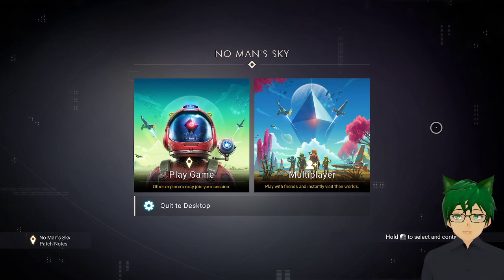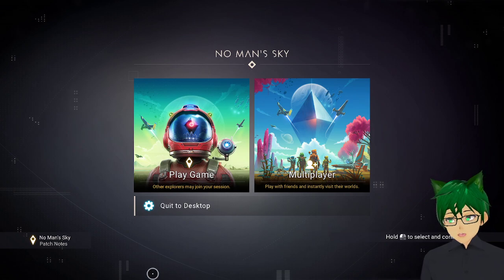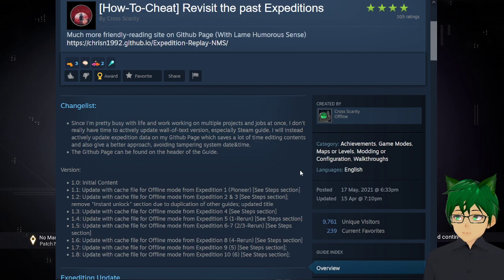Before I start, I ask for your patience because I'm not an active English speaker, and this video is not edited, so it's a little longer than it needs to be. This video is also based on a post on the Steam Community called 'How to Cheat / Revisit the Past Expeditions' by Cross Scanty, but I made a few changes on it. On this video, it will be a little different.